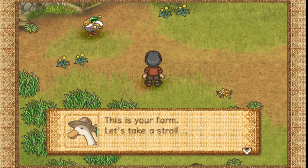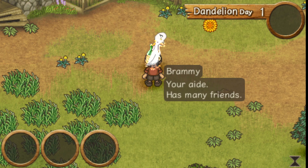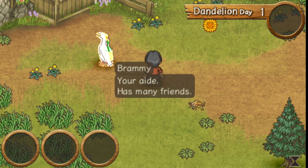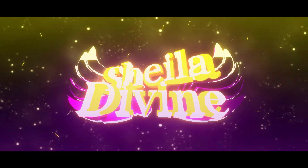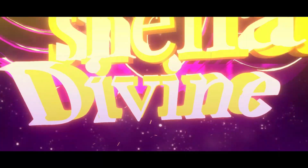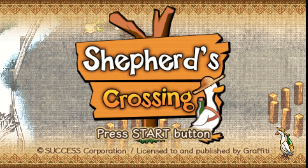This is your farm, let's take a stroll. They're gonna introduce you to stuff. Brammy follows you everywhere. One of the first things you're gonna want to do is lock him up somewhere — trust me, you will appreciate him not being in your way.